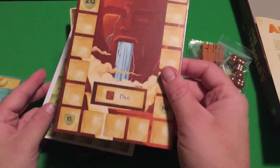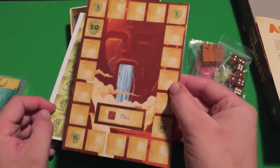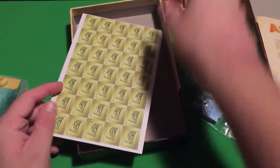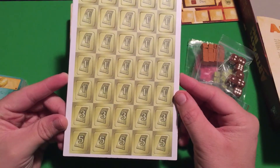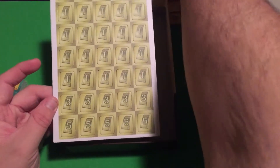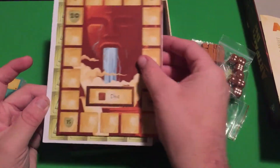Here's a nice little board — I guess to help keep track of your score or something like that. And then we've got some nice punch-out tokens. Looks like money, and this looks like victory points. I think that's how that works.